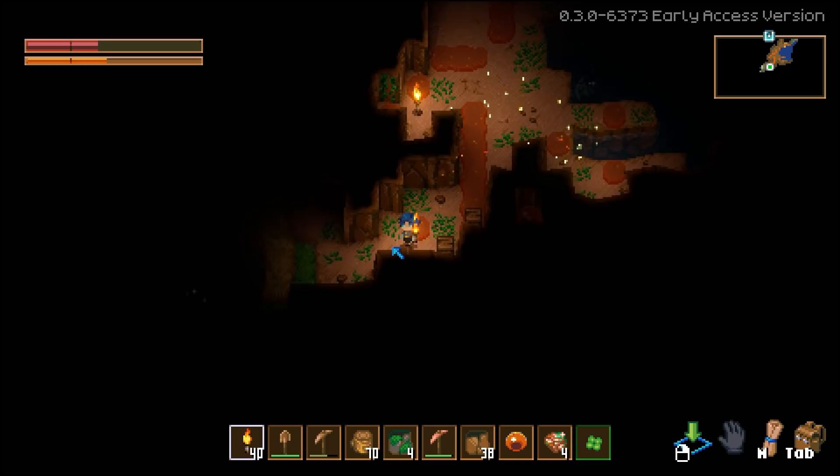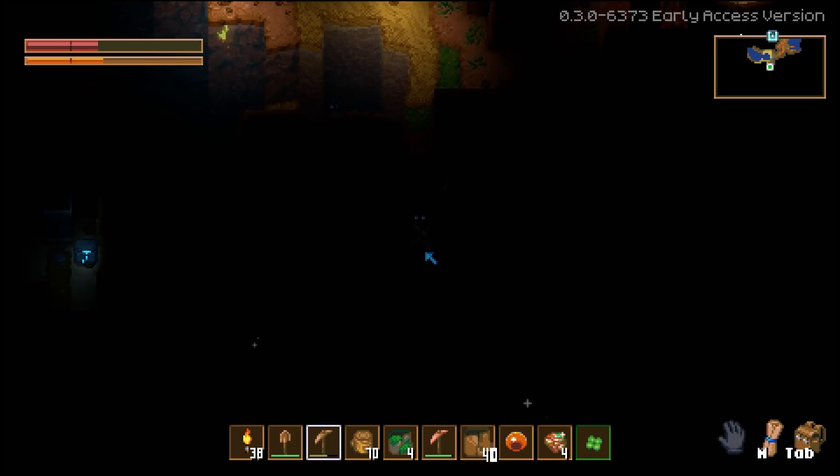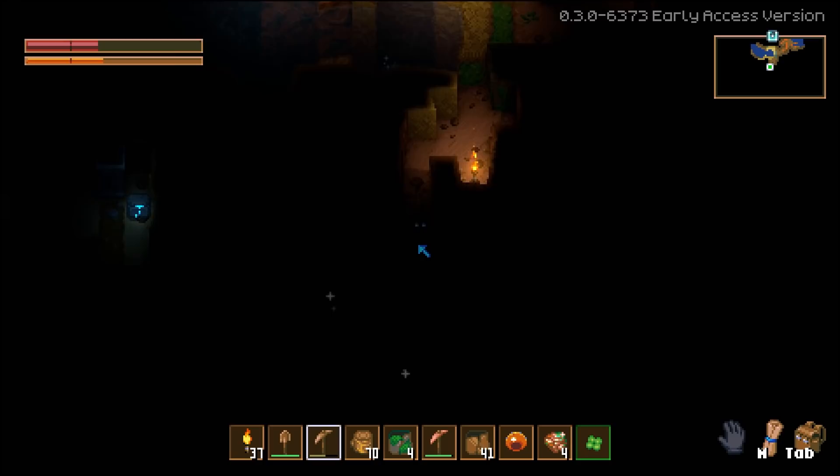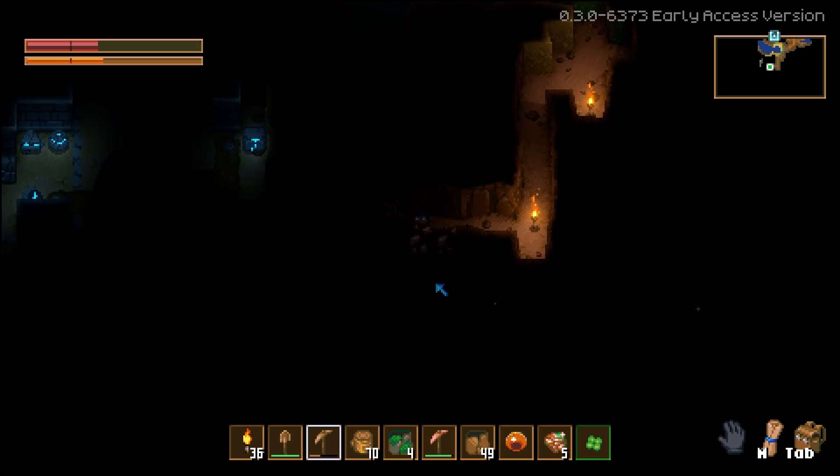We also have bomb peppers and some other things. Is there any resources around here? Yeah, kind of. I just feel like I have to get a torch down fairly often just to be able to see what I'm doing. We'll get a lantern soon enough. The better my mining, the faster this goes.